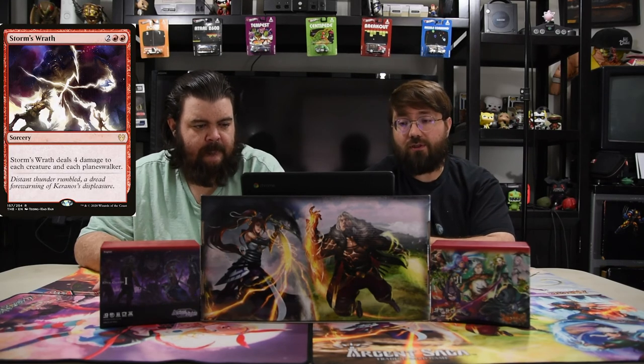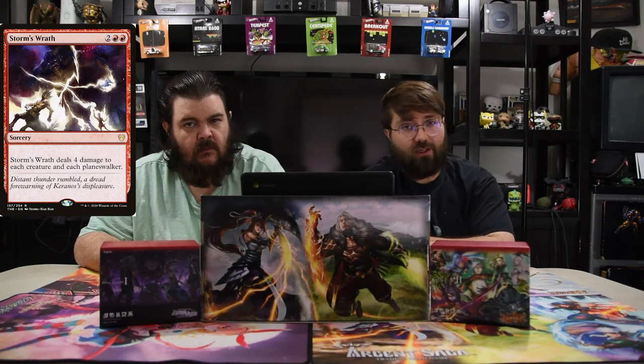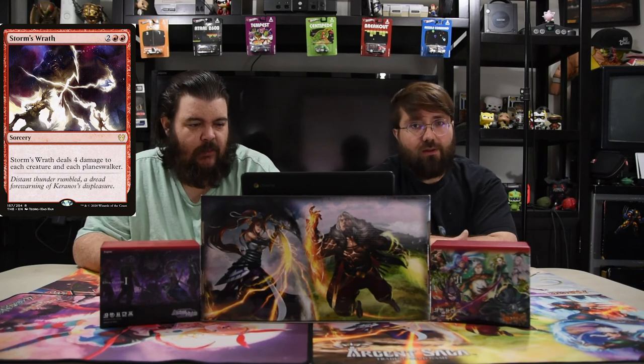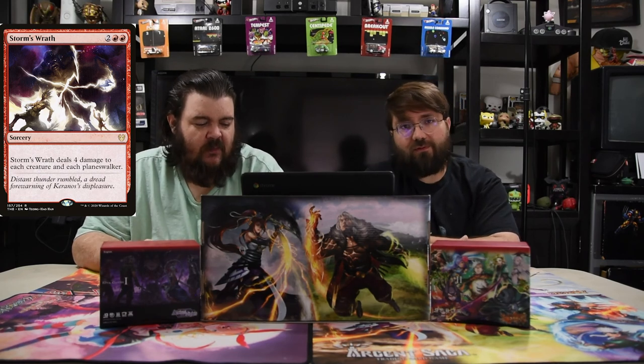We only have one honorable mention — and we don't really do sideboards anymore — but it's Storm's Wrath. It's two and two red sorcery that deals four damage to each creature and each planeswalker. So if they're out-racing you, you just cast this and get it over with. It's essentially your Wrath of God, killing most things, though if they're playing a big dude you're already kind of losing. The fun interaction is that if you have Chandra, Fire Artisan out and Storm's Wrath removes loyalty counters, she deals that damage to your opponent too.